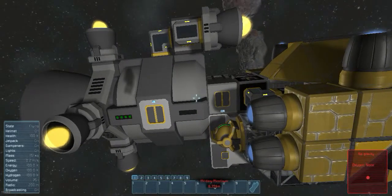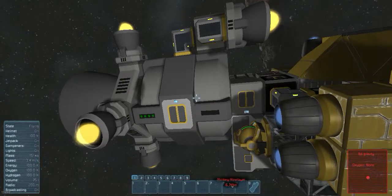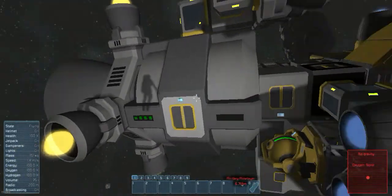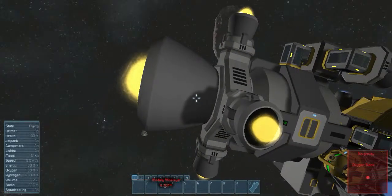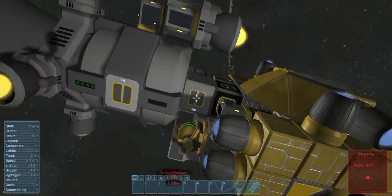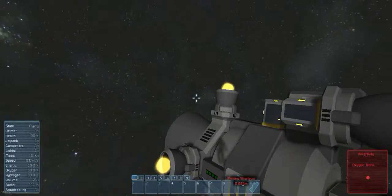The next new block is the hydrogen thrusters. I introduce you to the Hydrogen Pack 2000. It consists of the new hydrogen system.